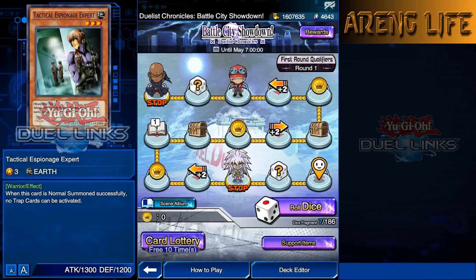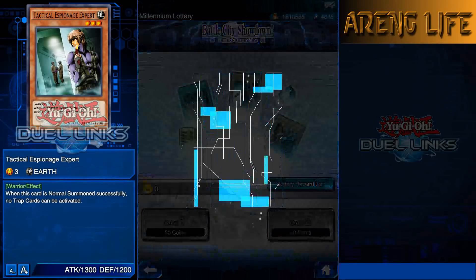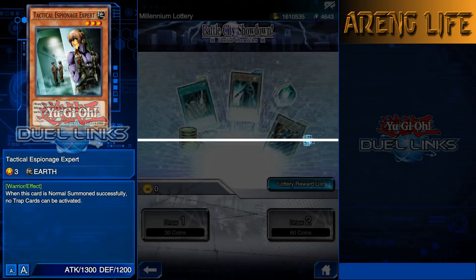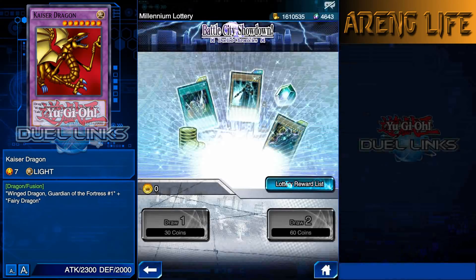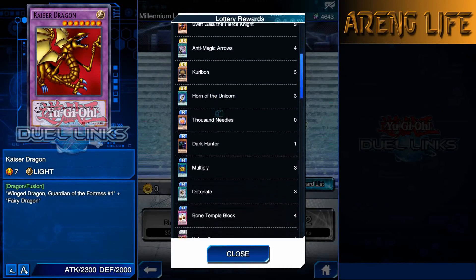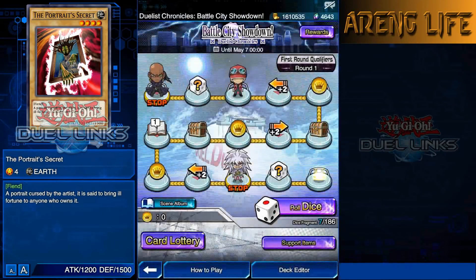We get some free ten pulls! Let's go ahead and open them. No lightning, so this is probably garbage - got Kaiser Dragon, Winged Dragon Guardian of the Fortress, and Fairy Dragon. That's straight-up garbage. The reward list has Skilled Blue Magician, Maha Vailo, and Dark Sage. The gems are really the best part because you can get a lot of gems from these events.